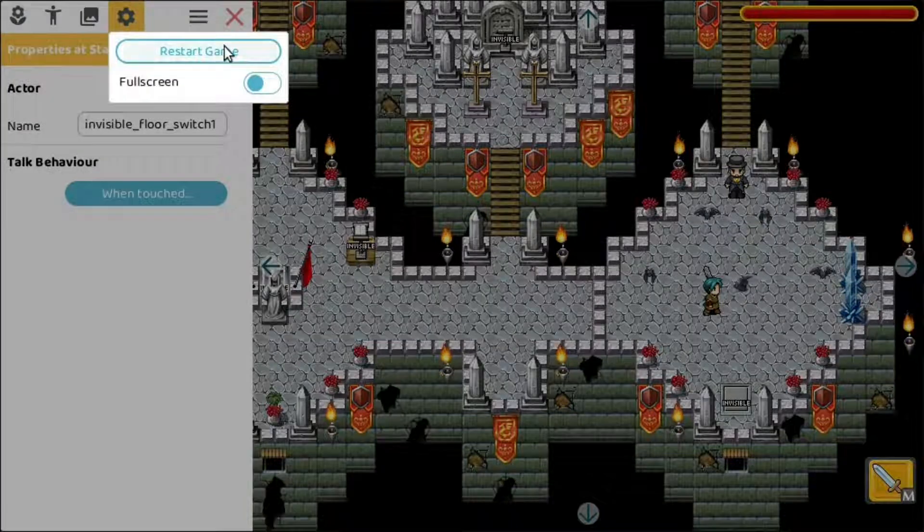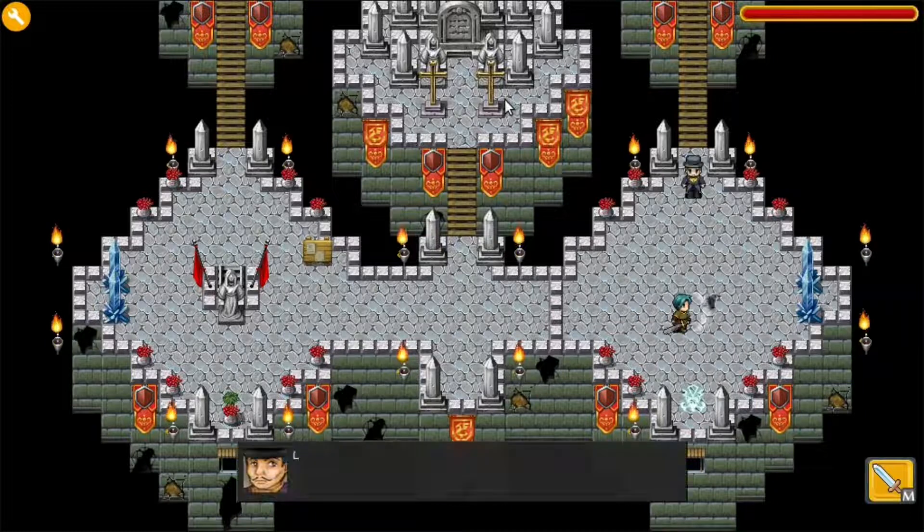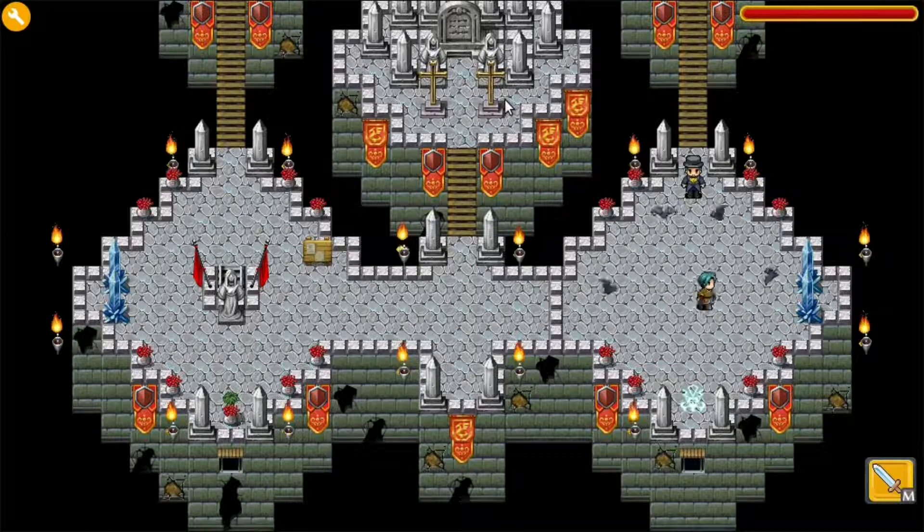Let's restart. So here just an innocent bat not doing anything. We hit it — it starts to become aggressive. Let's hit it a few more times, and then suddenly this character appears: 'Leave my bats alone! You will pay for this!' And then all of a sudden there are four bats. Of course you can create many more bats if you really want to.